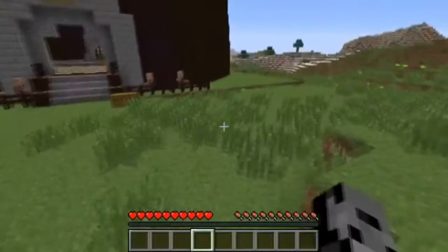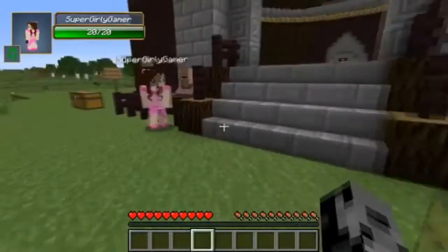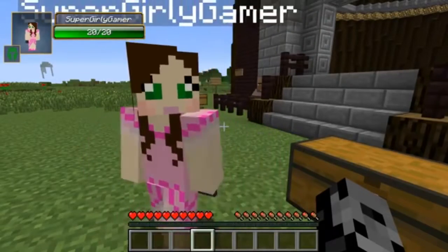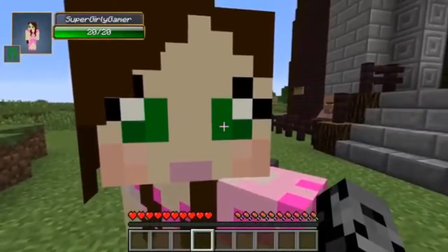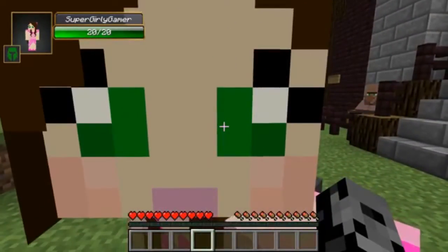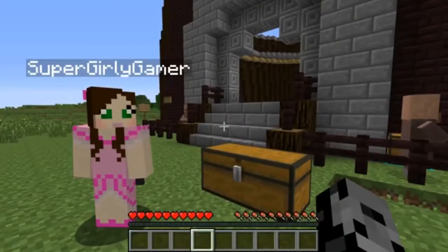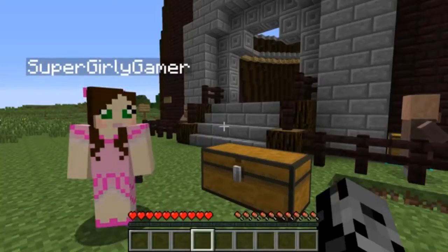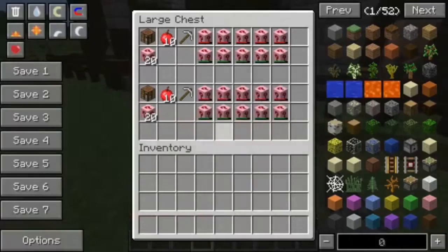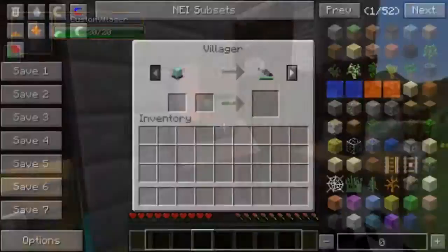Please subscribe for the effort put into naming these. Okay, so some people haven't seen this but they haven't lived. Basically what we're going to do is open some lucky blocks, get some cool stuff, trade it with these dudes over here who have custom weapons and custom armor, then we're going to find a boss and see who can live the longest. We're using the super girly gamer lucky block today.